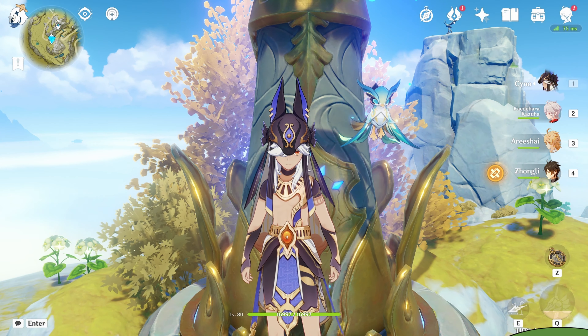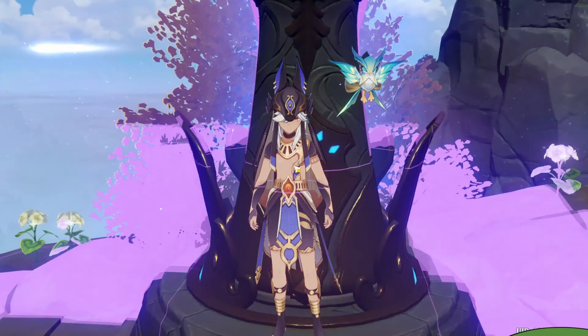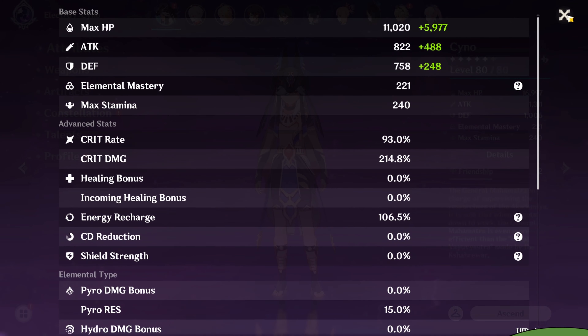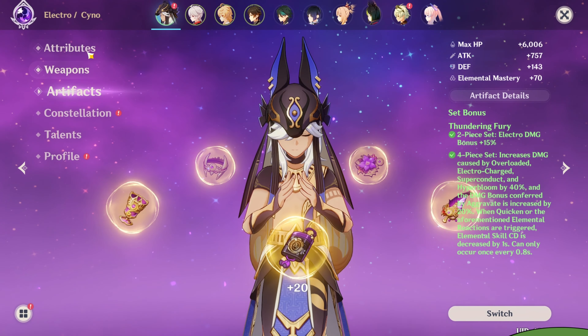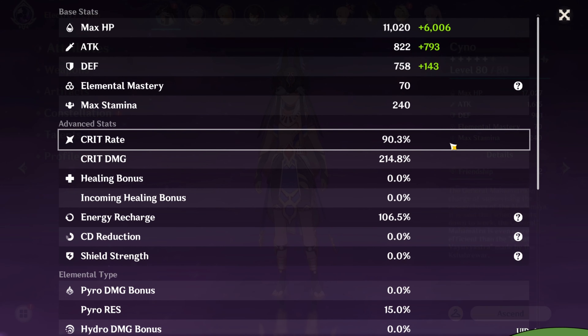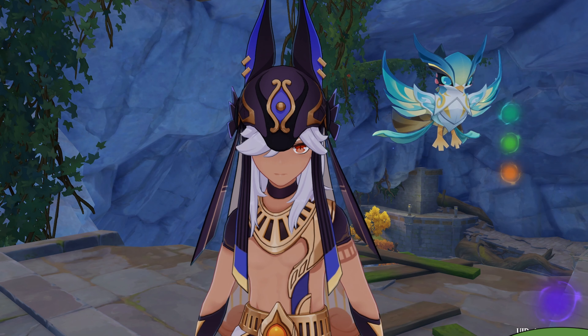We see that the peak damage with his E is 39k with Aggravate and all these buffs that he's getting. That was his damage using an EM sands, and now we're going to switch it up to an attack sands. These are my attributes with an EM sands — switching to the attack sands, it shouldn't make that much of a difference. He's basically missing 3% more crit rate, not a big deal.